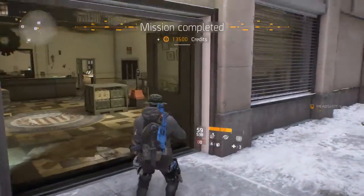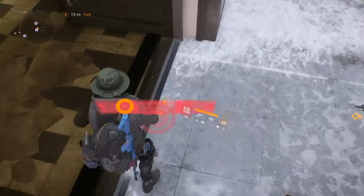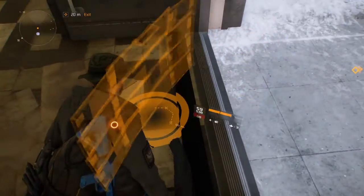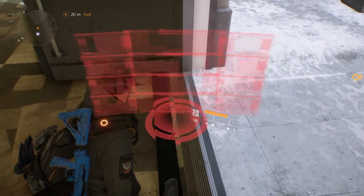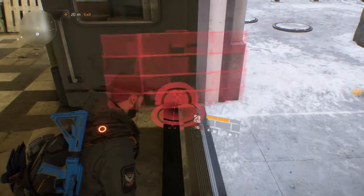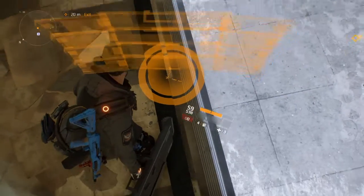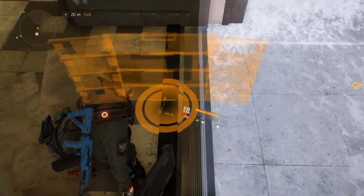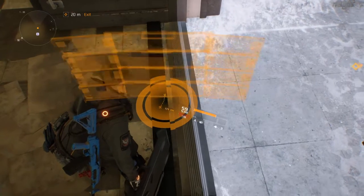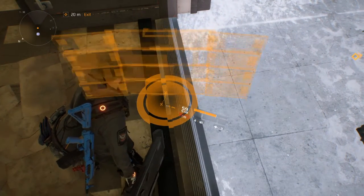Now what you want to do is go in between these doors, right here. Throw down the mobile cover. Make sure you have a little bit sticking out. Now you can't do it past this — you can't do it right there. So what you want to have it do is directly in the middle. Make sure you keep a little bit of it sticking out.